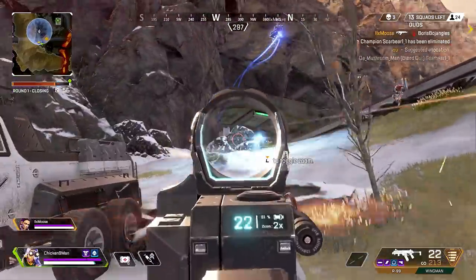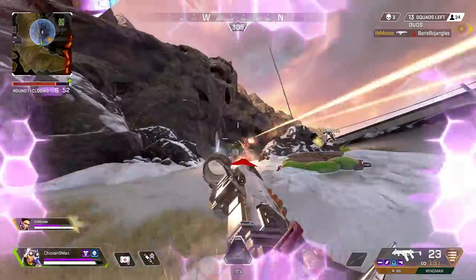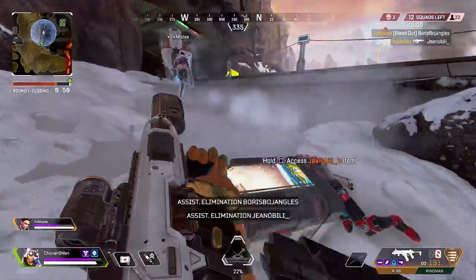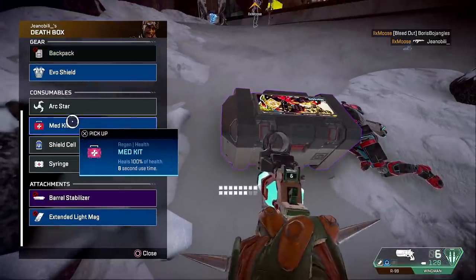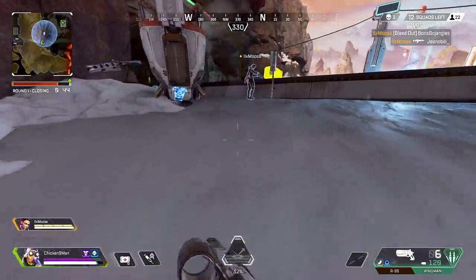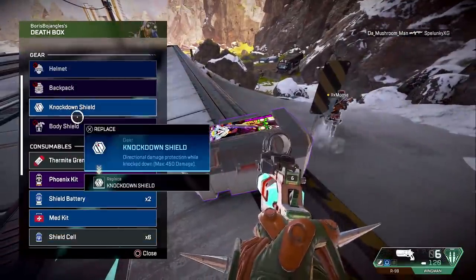Nice bounce pad glitch — oh he's on you, he's on you. Head up, he's on flesh. There you go, you had a chance — I had a chance. Good job. I was about to loot the box and I saw them steal something out of the box.